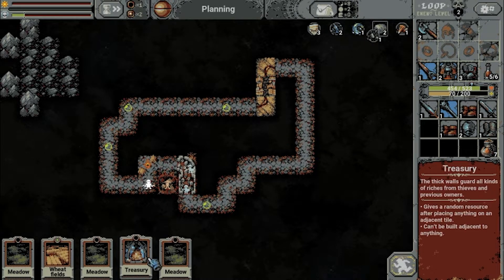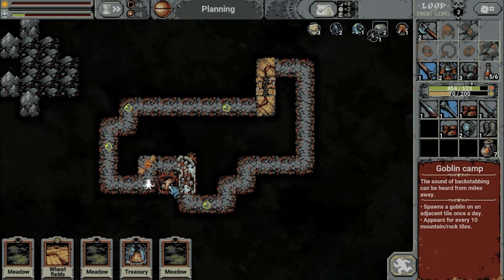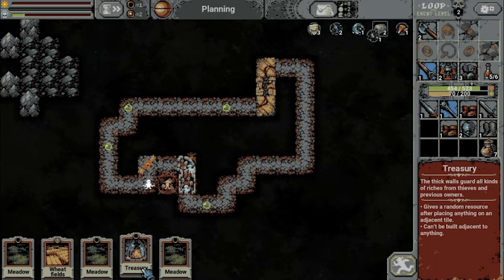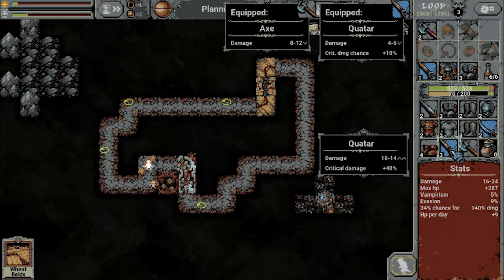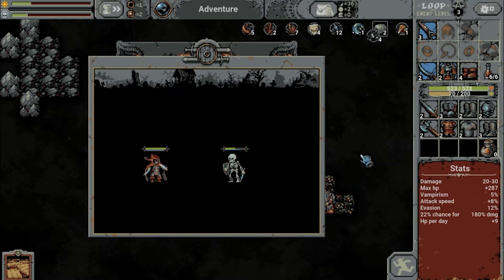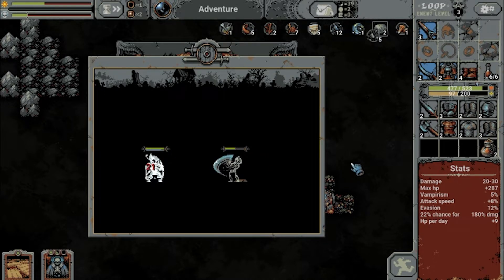Treasury and meadows. Almost complete with the second loop and there is the first goblin to appear — so an easy fight still. But we do need the Oblivion card in the long run. Level 3 Katar, level 2 Scimitar — nothing spectacular. But we do deal a fair amount of damage even to skeletons, especially when we crit them.